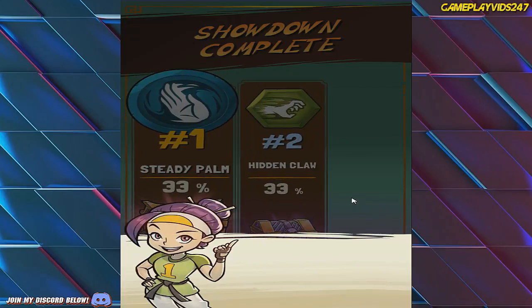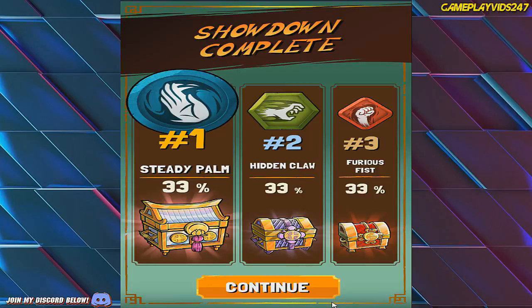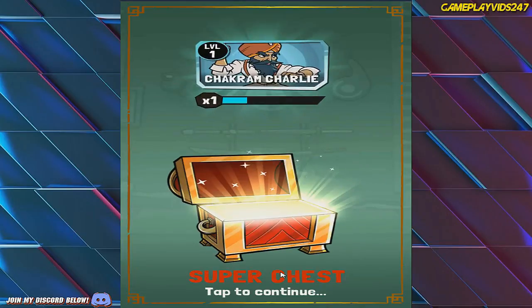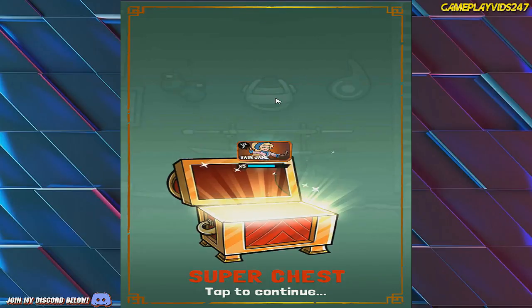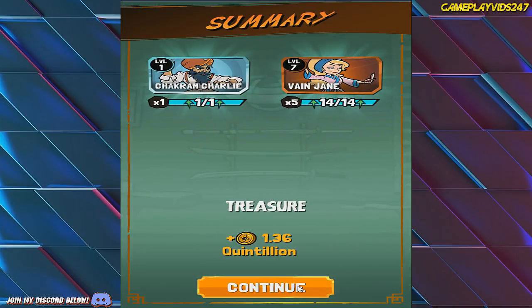It seems that we had a showdown, but we came last. Thanks game — of course I choose the clan that does not perform well at all. Chuck from Charlie got to level up at least. Quadrillion dollars, or quintillion dollars actually.